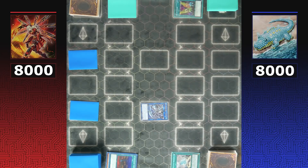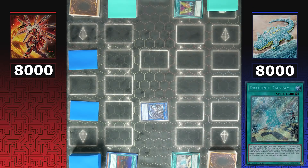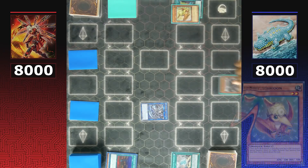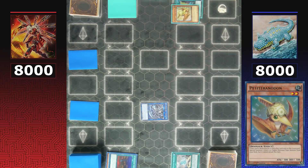Dinos need to play carefully because if caught summoning Archosaur with 'There Can Be Only One' active, it would be very painful. Draconic Diagram destroys Petite Tyrannodon to add a True King monster from the deck, and Petite Tyrannodon triggers to special summon a dinosaur from the deck.